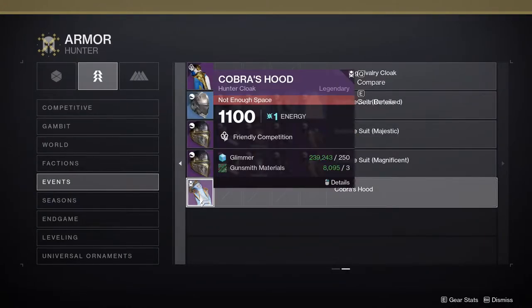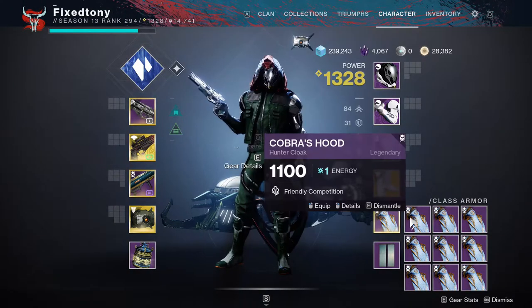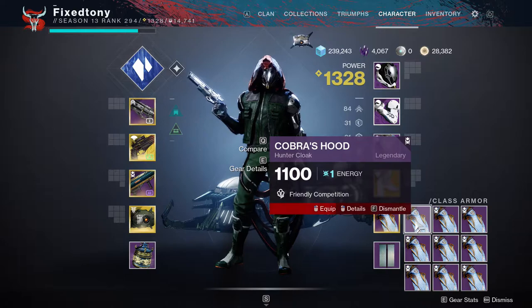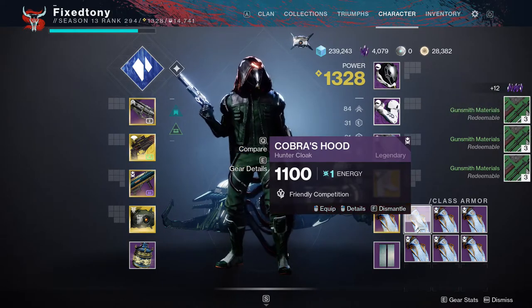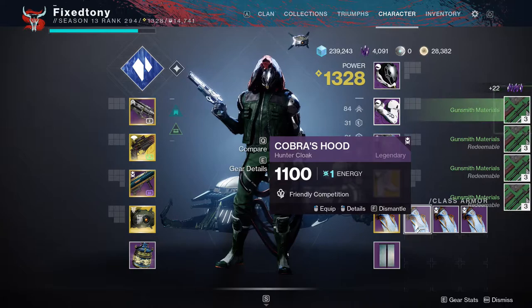The only catch is that buying it takes a little bit — it's not gonna be super fast, as I'll show you later. It costs bright dust and gunsmith materials. You dismantle it and you get four from each, so it's almost like free money at this point because bright dust is easy to get.